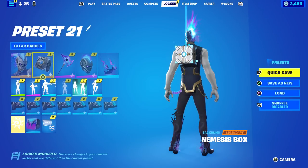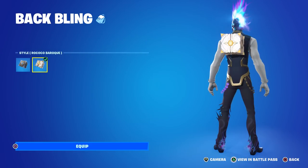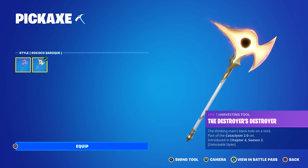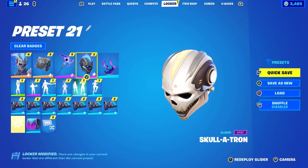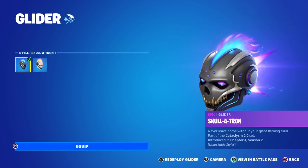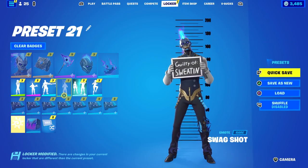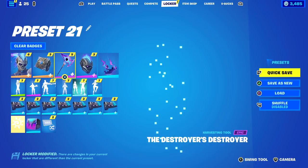Starting with the default, his back bling is called the Nemesis Box — 'nobody knows what it does, they're too afraid to ask.' I was hoping it would be reactive but it doesn't say so. His pickaxe is called the Destroyer's Destroyer and looks really clean, though it only has two styles so you can't match every skin style. His glider is called Skullatron — 'never leave home without your giant flaming skull' — also two styles. The wrap is animated but doesn't appear to be reactive. He's also got one of the cooler emotes from the battle pass: Swag Shot, where he takes a mug shot and tosses it away.